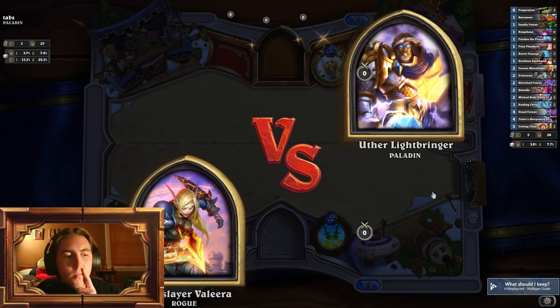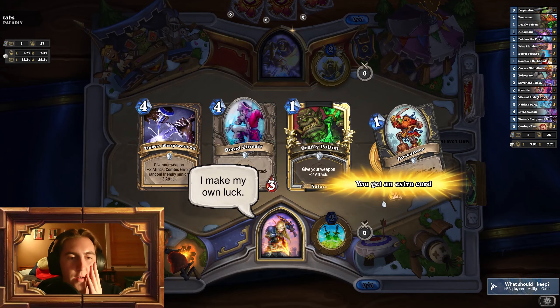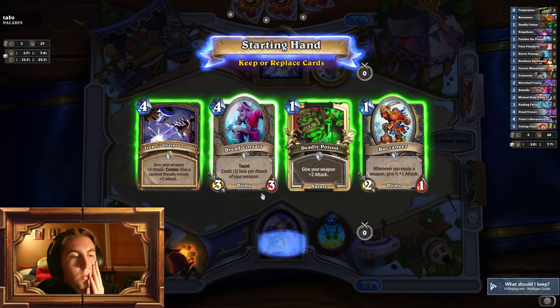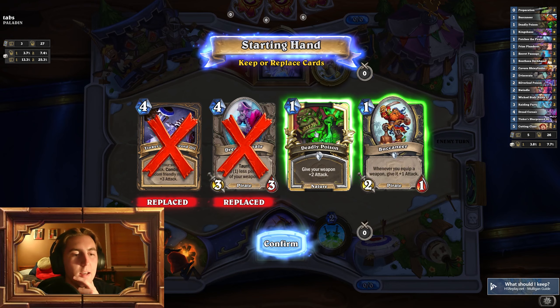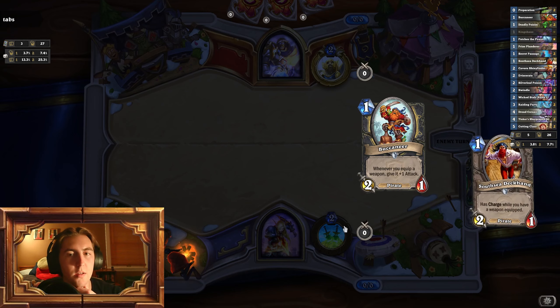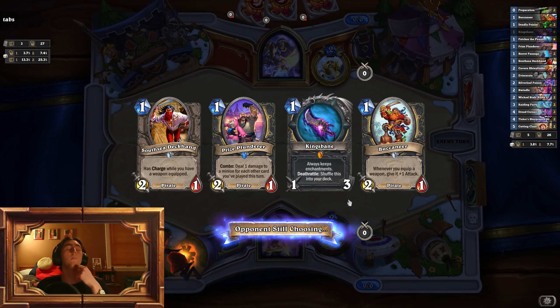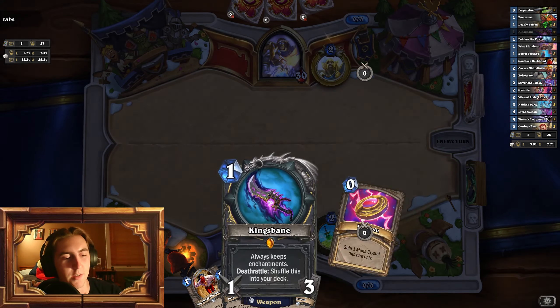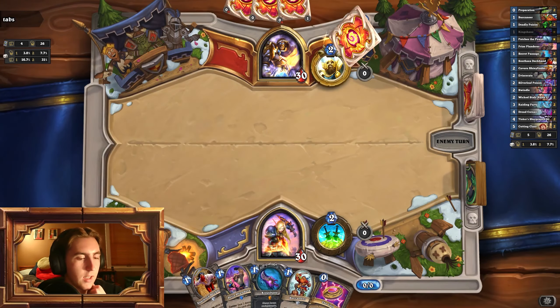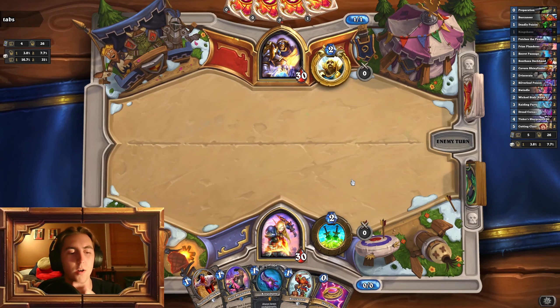Oh, hello Uther. Paladin — just rule of thumb, not a very good Kingsbane matchup no matter what it is, but we'll try. I don't know if I want to keep this Deadly Poison; I think I would just rather have a way to find Kingsbane. That's a way to find Kingsbane — just getting Kingsbane. Love to see that. And we have the Buccaneer on turn one. Let's go. This is nice. This is one way to beat Paladin — just be fast.